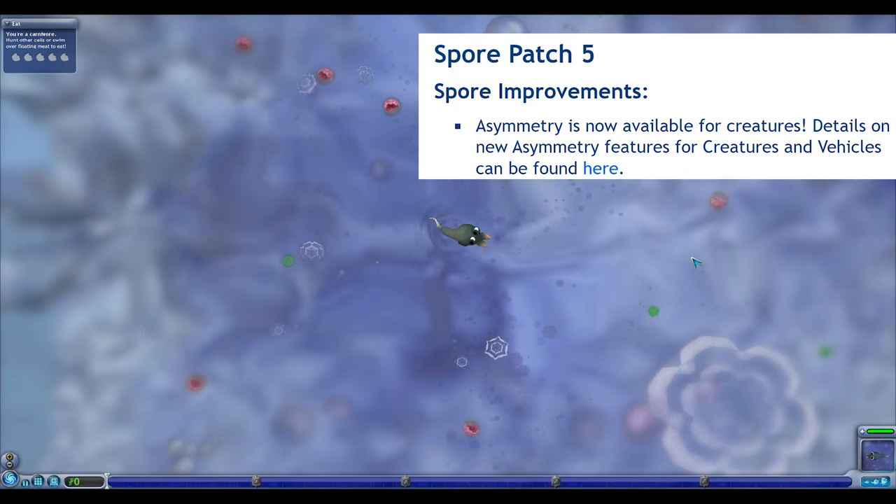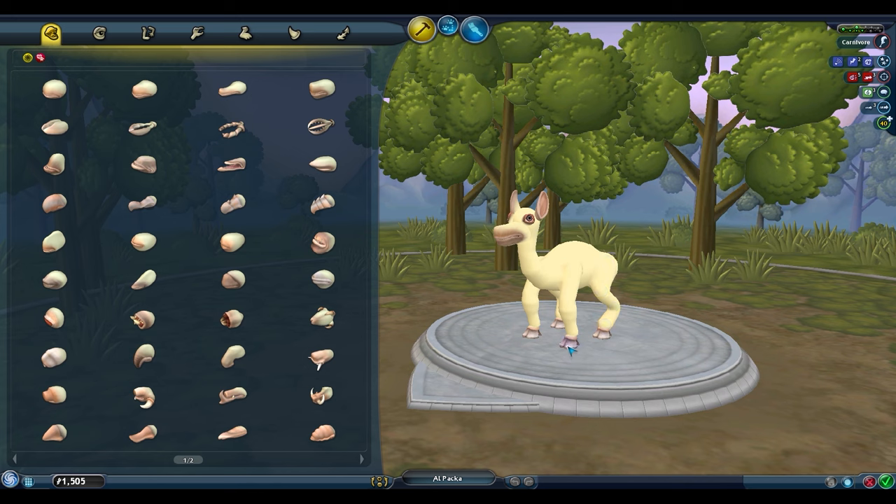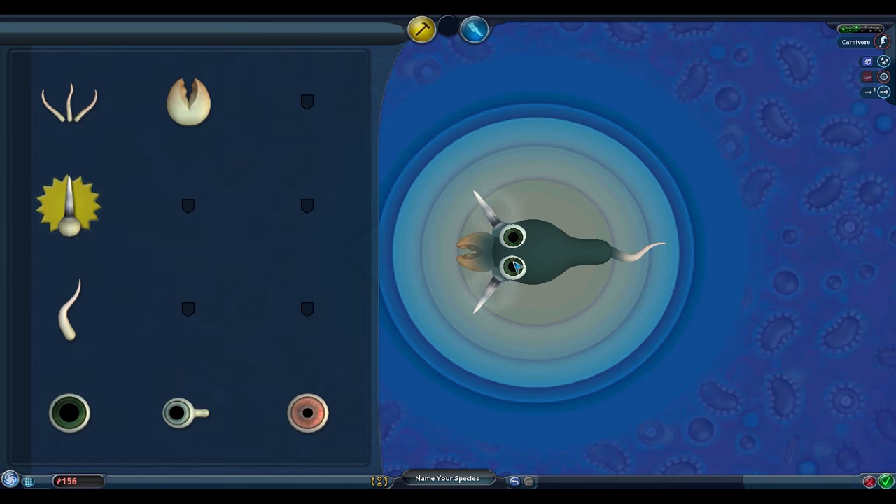In Patch 5 of Spore, Max has added asymmetry to the creature creator. This is where, when we hold A on the keyboard, we can edit our creatures asymmetrically. However, this doesn't work right away in Cell Stage. While in the Cell Editor and holding A on the keyboard, the cell parts still mirror each other and can't be moved independently.